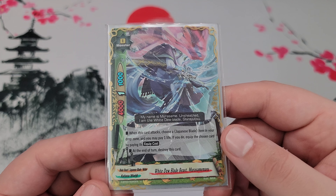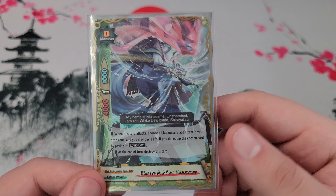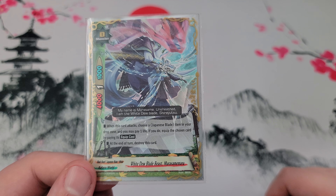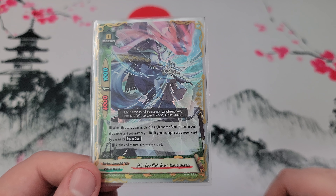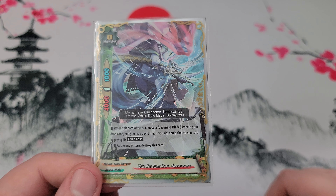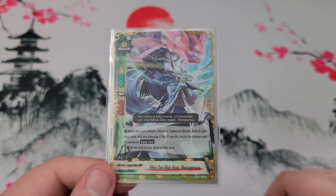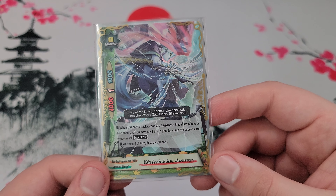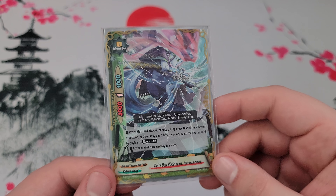He's more of a supportive card here for a couple of minor reasons. First, he is at least a different Japanese Blade you can get into the drop. Also, if your item accidentally gets into the drop before you can equip it — like if it was in the starting gauge — you can attack with him to equip the item from the drop. I only run him at 1, so if you see him, cool; if not, not a big deal. He just helps if you have an 'oh crap' situation with an item you need in the drop zone.